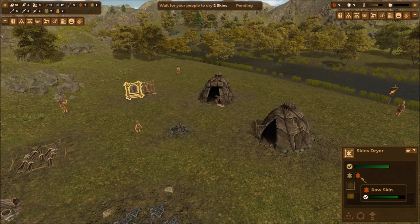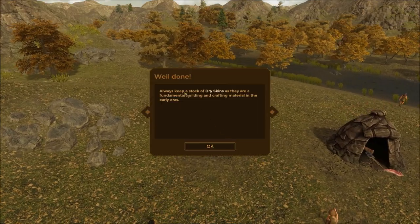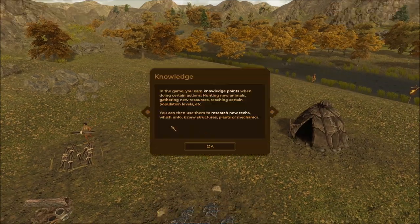Going full speed, you can actually see them placing the skins through their construction percentages — very familiar for this style of game. Now we have a dry skin and a raw skin still being processed; you can see it visually change as it dries. Always keep a stock of dry skins as they are fundamental building and crafting materials in the early eras.